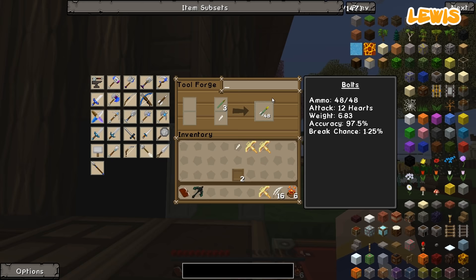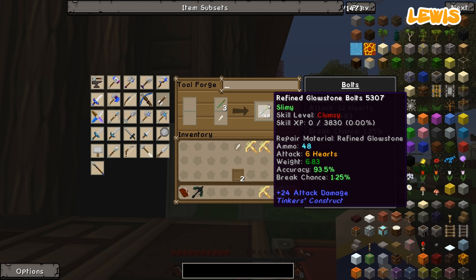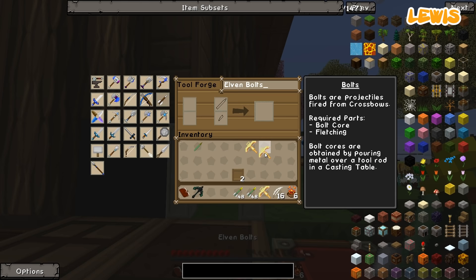Refined Glowstone Bolts do six hearts of attack. Yours does seven? Yeah. What's your accuracy? 93% accuracy. Oh, that's more accurate. And 1% break chance. Mine's got 4% break chance. I'm going to call them Elven Bolts because they're green and yellow. 11 bolts. What's the ammo cap? It's 48 at the moment. Is that lower than yours? Mine are leveled up a bit, which is probably why they're better. Fine, I'm not going to make a third one then.